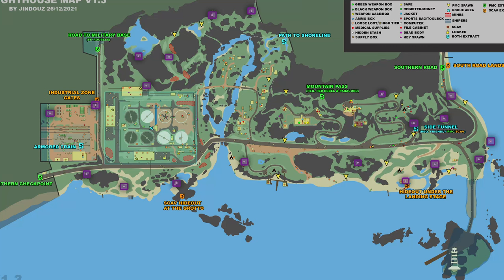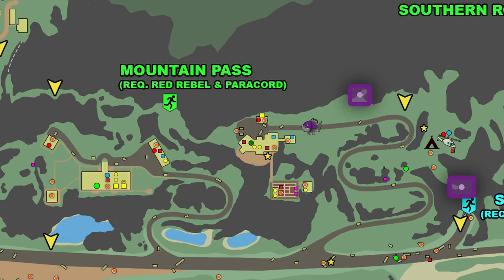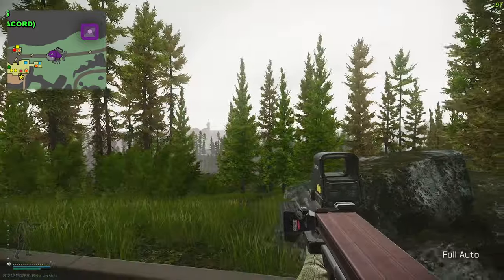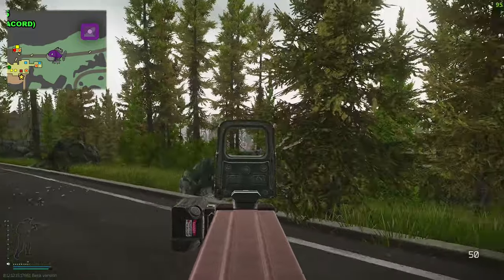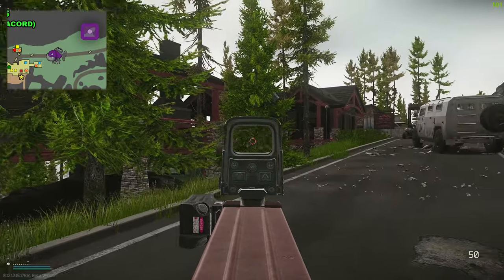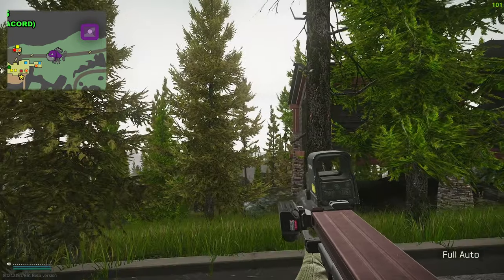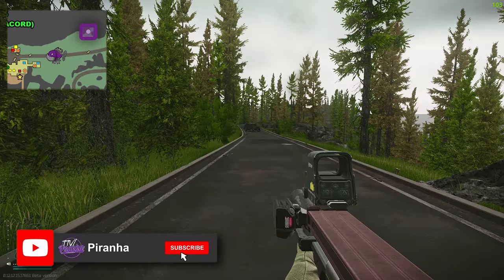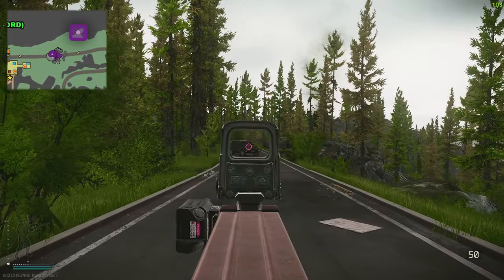Hey guys, welcome to a Lighthouse stash guide. There are 20 stashes on Lighthouse and we are starting down the southeast section on the map. Right there is the grand chateau Tarkov hill building, and this is where we're going to start off, looping all the way down the opposite side following the coastline up to the train yard and then back down to the shoreline extract. If you find this video useful, please give it a like and subscribe.